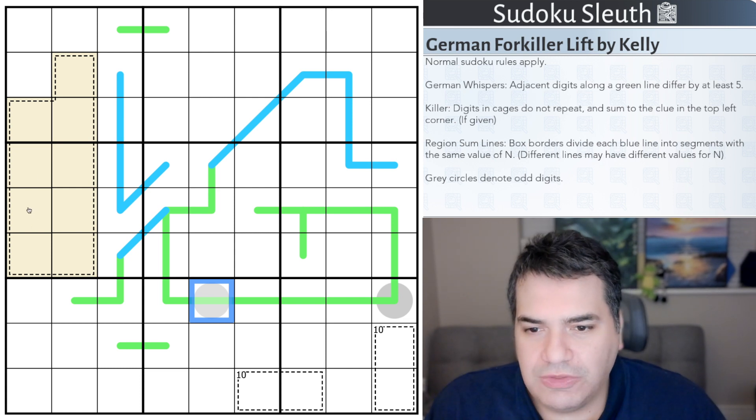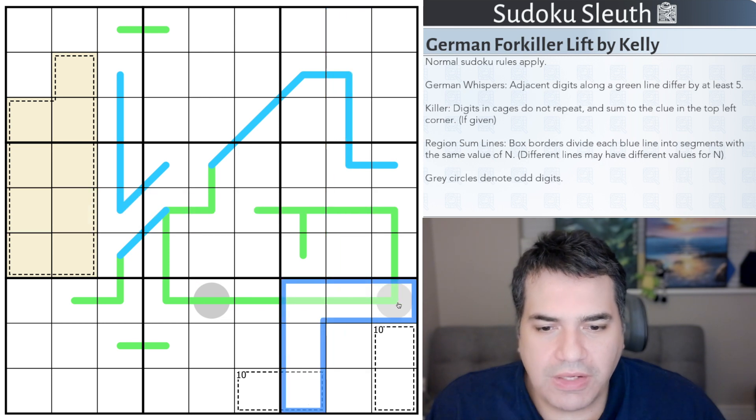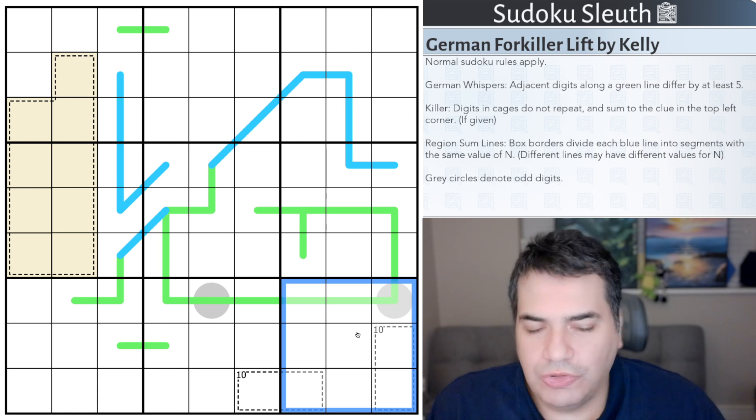Normal Sudoku rules apply. That means place the digits 1 to 9 once each in every row, in every column, and in every 3x3 box. We know that one. We've got German Whispers, so adjacent digits along a green line must differ by at least 5.